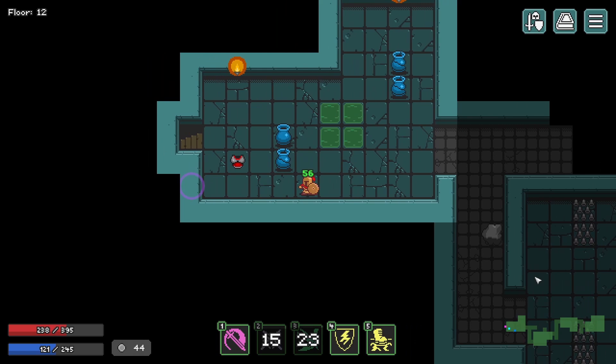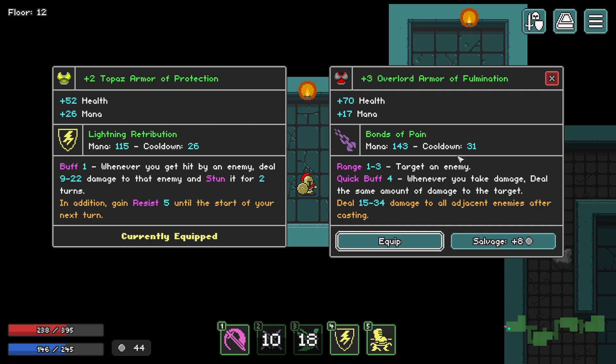What is this? This looks like some good gear. Bonds of Pain: whenever you take damage, deal the same amount of damage back to the target. Deal 15 to 34 damage to all adjacent enemies after casting. This seems good. The nice thing about lightning retribution — I should really keep this and also upgrade the protection. If I could get that buff time up a bit, this offers so much more survivability. The stun is so much better.